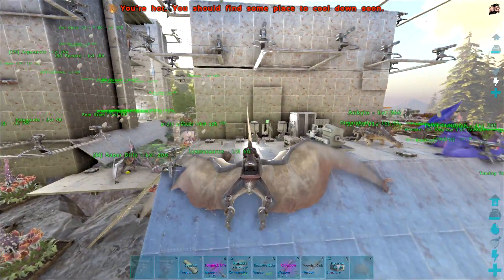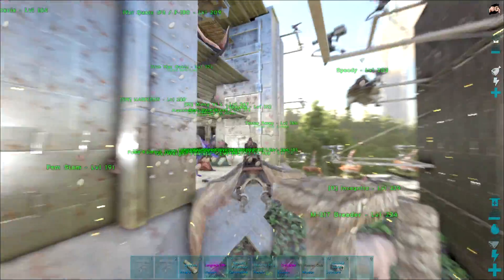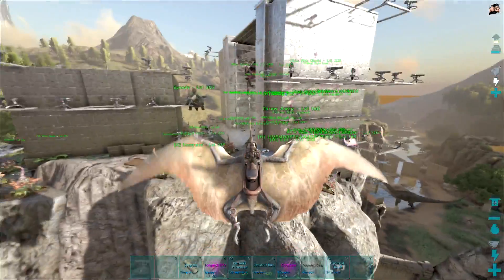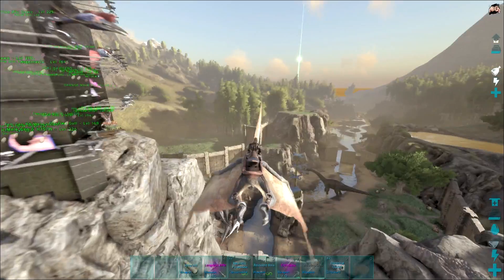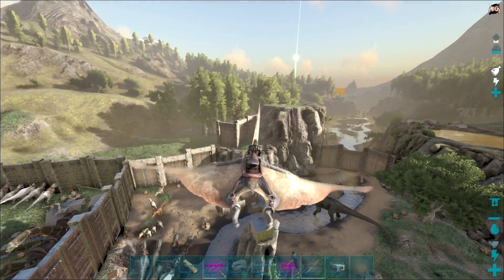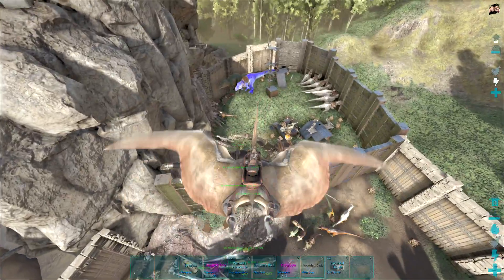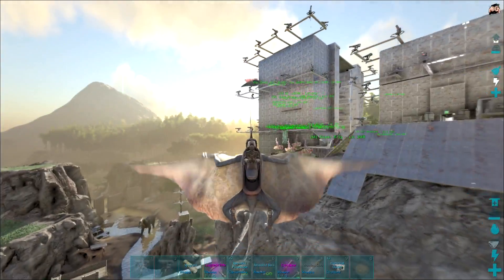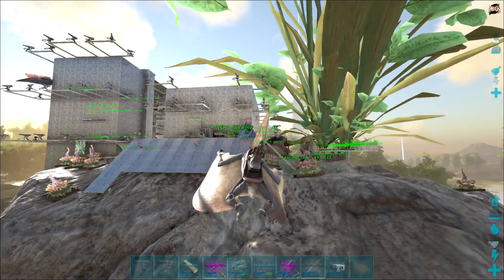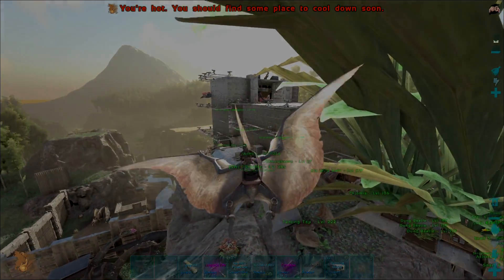I fixed up the front of the base so it's a bit more streamlined and easy to use. I hope you guys are enjoying the series. I like to keep the base not too crazy — I don't change too much on my server stat-wise, keeping it close to official except for the rates. We're getting pretty happy with this base. It can be hard to raid because it's so high up on the cliff — the only way to raid it would be to just bomb it with some rexes. Hope you guys enjoyed this one, and until next time, thanks for watching — you guys are legends.